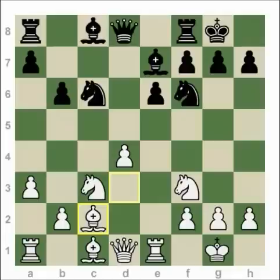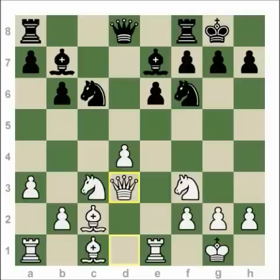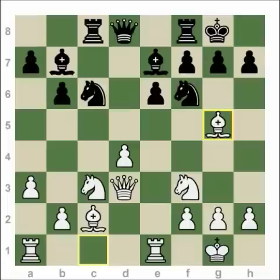Bishop a6 is a better move, also known theoretically to prevent Queen d3. But Bishop b7 was played, and then Queen d3. This is the position on which I spent countless hours analyzing. Rook c8 was played by Karpov and Bishop g5 — Rook c8 is a big mistake, and so is Bishop g5. In this position, White has an absolutely forced win.